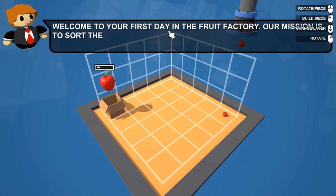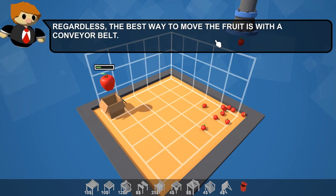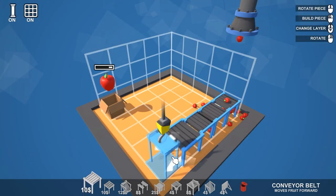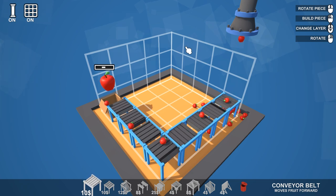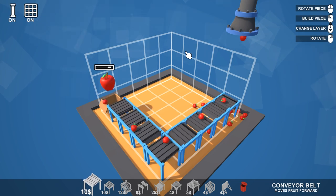Welcome to your first day in the Fruit Factory. Our mission is to sort the fruit. Actually, only apples are coming down the pipe right now, so maybe 'sort' is a strong word. Regardless, the best way to move the fruit is with a conveyor belt — to make one, click here or press one. Dunk dunk dunk dunk. Rotate. And then just wait for it to fill up. That's a very, very super easy level — about 30 seconds. Done. Bish bash bosh.